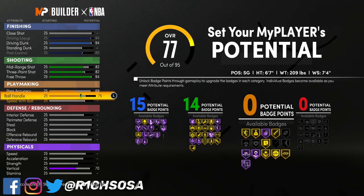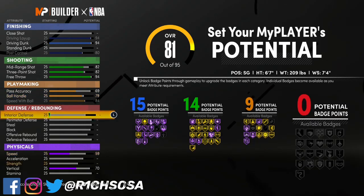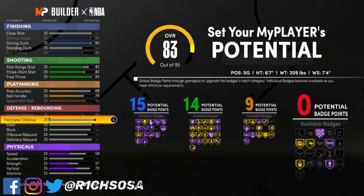Now let's get into the playmaking. We're going to put our pass accuracy to a 69. For the ball handle, put this at 79. Then from here we're going to max out our speed with ball, which is going to be really good in the long run. That's going to give us nine badges on the playmaking side, which makes it really clutch.